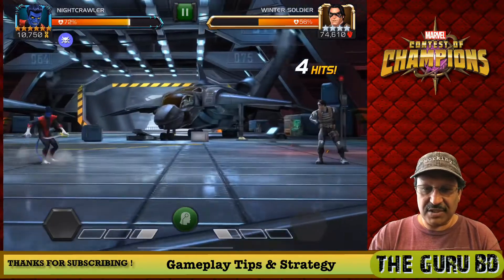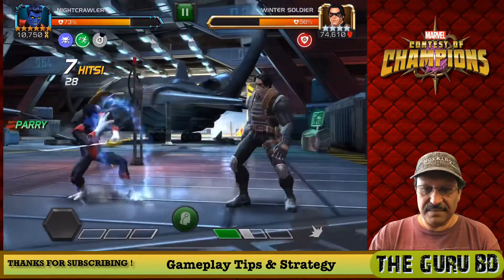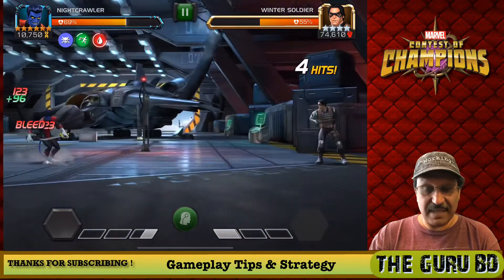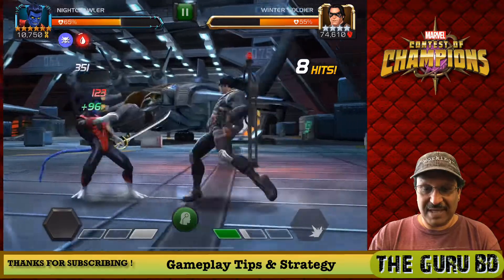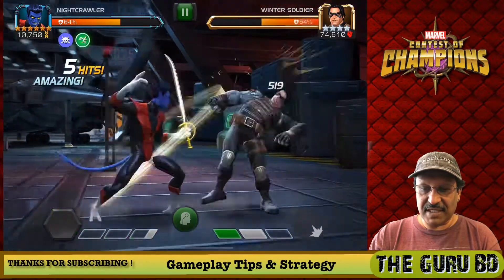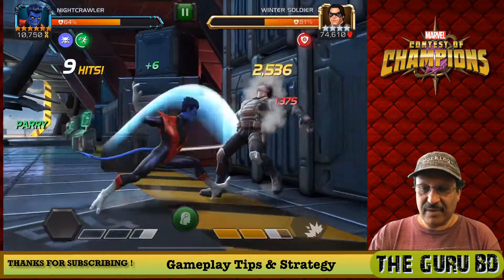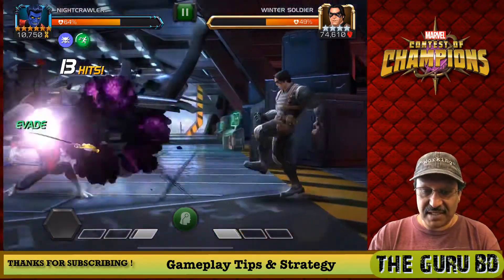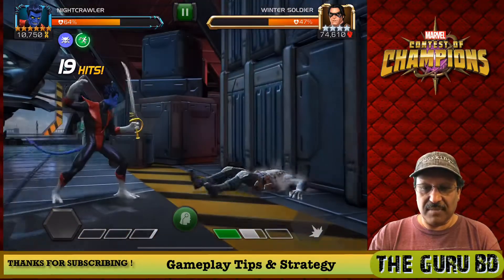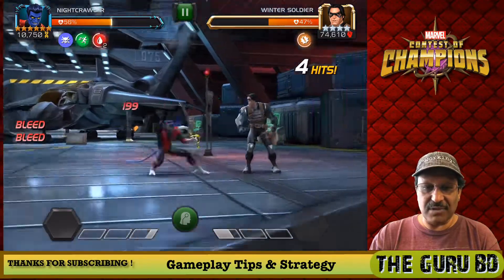We are going to switch modes in a second and show you Nightcrawler in swashbuckling mode in the second half of this fight. You are going to see the crit rating actually improve, but you're not going to get the evades when you switch modes — so just remember that. With champions that are firing out projectiles at you, you want to be in evade mode. When they're not firing off projectiles or anything that needs evading, you can switch to swashbuckling mode by holding that dash back for a couple seconds, and you're going to do an extreme amount of damage.